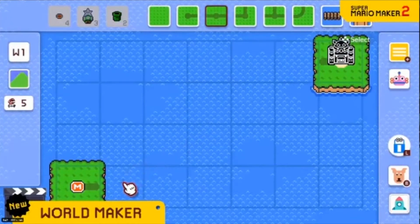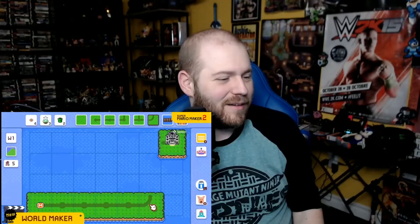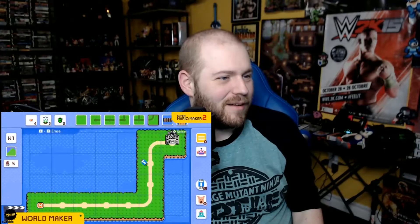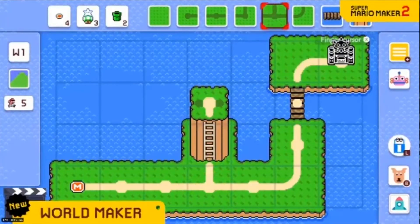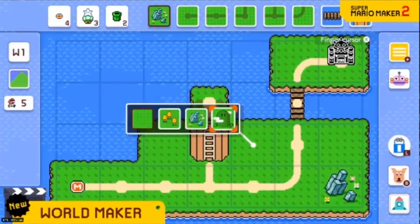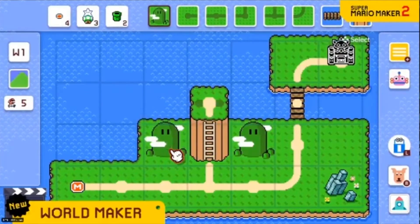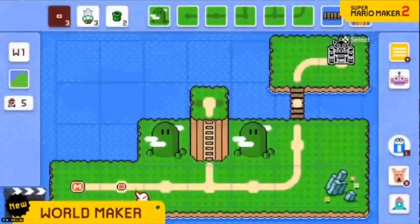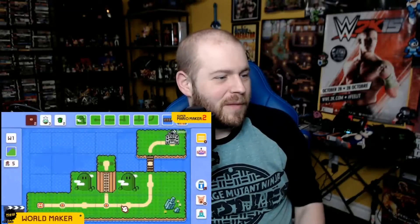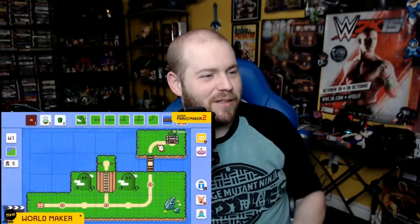Introducing World Maker — a new mode that lets you create your own worlds. Select and place panels to build a route for your courses. Forge a path from the starting point to the castle, build bridges, create hills, and change the look of the land in all sorts of ways. Then place the courses you've made along the path.